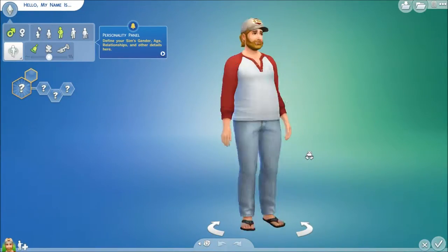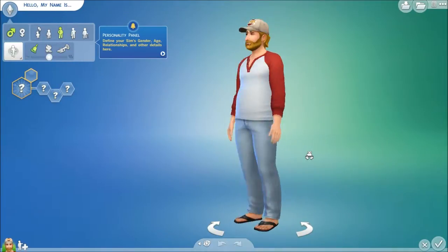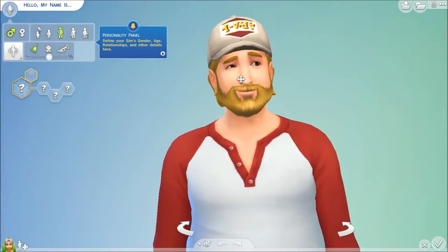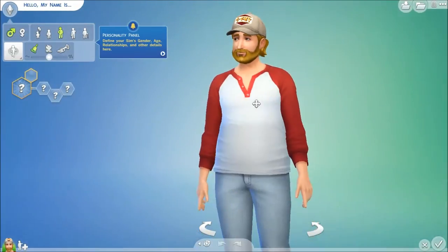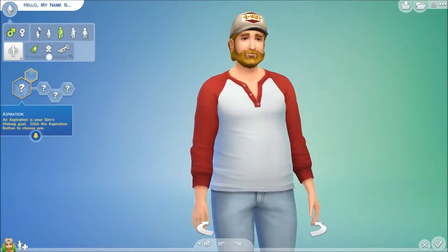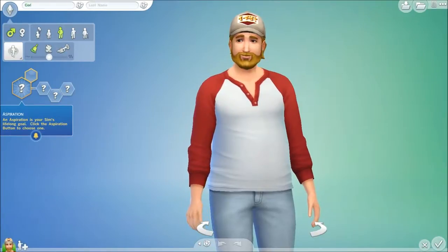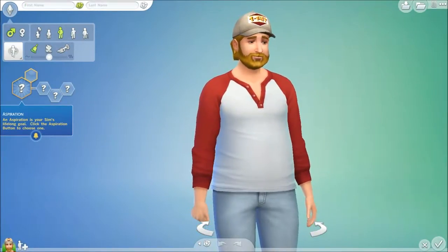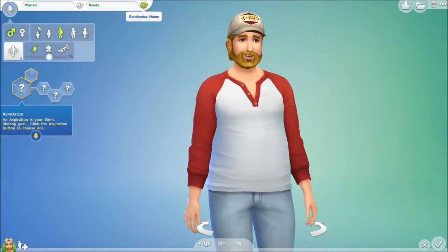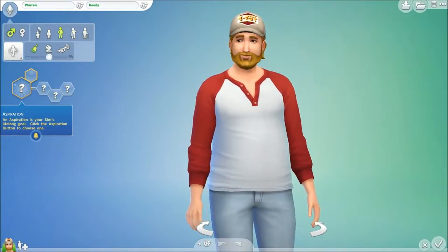Hey everybody, this is Korn and I recently got The Sims 4. I thought I would show you the process of me creating a character, so that's what I'm about to do today. There's a lot of stuff going on. Hello, my name is Korn. Let's see what my character should be called - Warren. I already like that, I'm going with that name. I will be a young adult, I will be male.